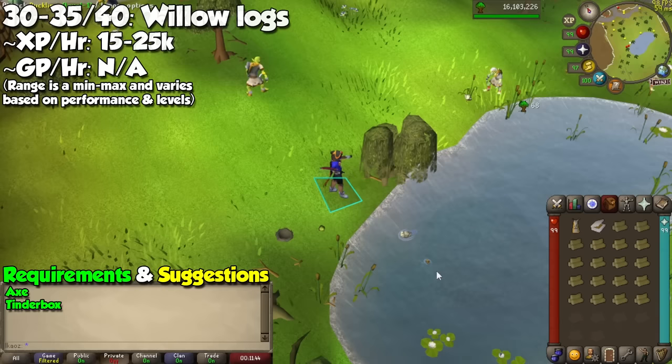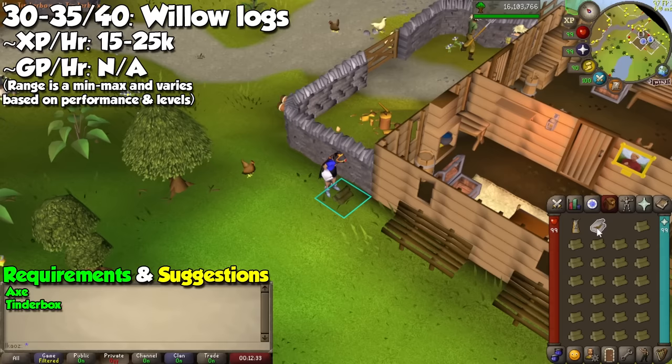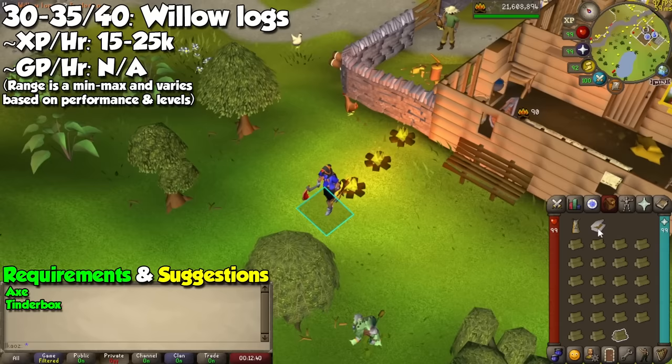After that, go to this spot between Draynor Village and Lumbridge to get started on Willow Logs — it's pretty safe and not a lot of people come here. When your inventory is full, go near this little building to light up the Willow Logs. Do this until you reach level 35. If you feel like it's too slow, you could stay at oak trees until level 35 and do willows from 35 to 40 to make the next step a little quicker.